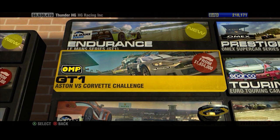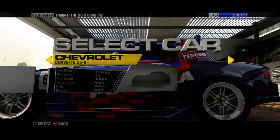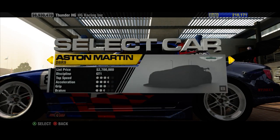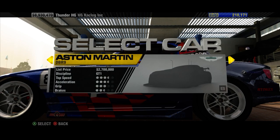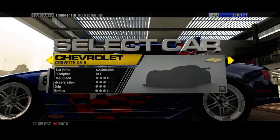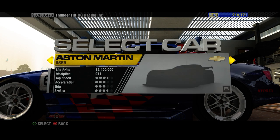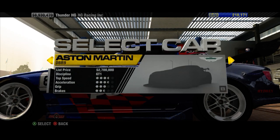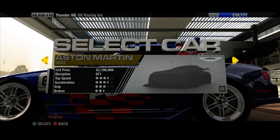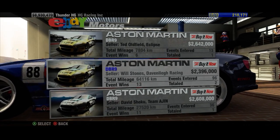We have three choices. We can either go with the Aston Martin DBR9 for $2.7 million, the Corvette C5R for $1.9 million — these are all list prices — or the Chevrolet Corvette C6R for $2.4 million. A lot of interesting choices. But I'm an Aston Martin nut, so I have to choose this, even though it is the most pricey. Although wait — we can get one for $2.3 million. That's some money saved.